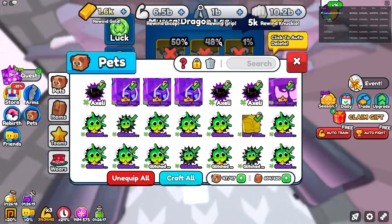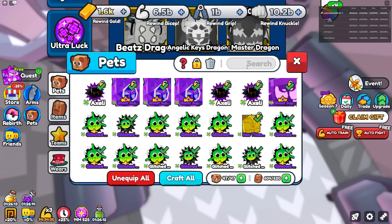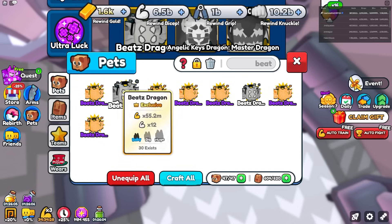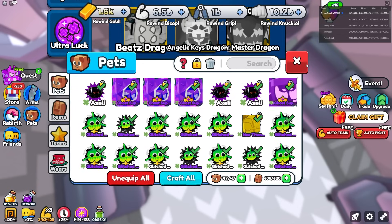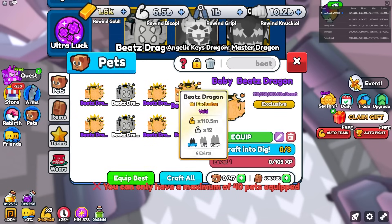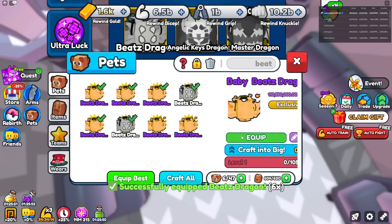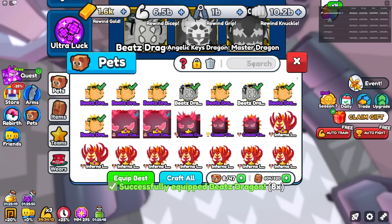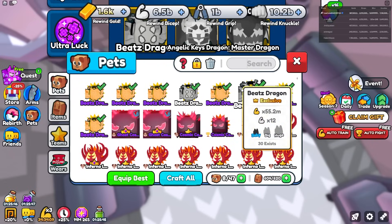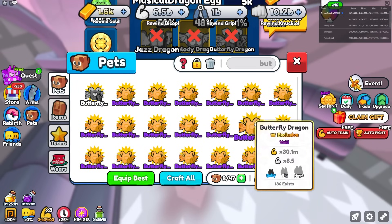Let me check what I got. Checking Angelic — did not get it. Checking Mix Master Dragon — did not get it either. But I got a ton of Beats Dragons. Let's equip all the Beats Dragons first, then equip all the Butterfly Dragons and see how OP the team is.